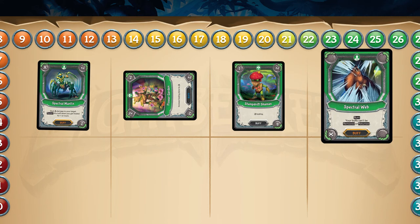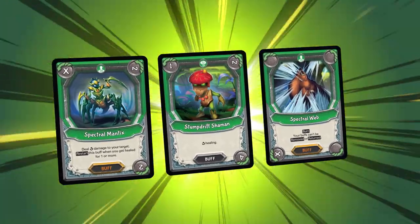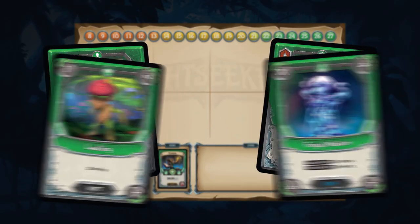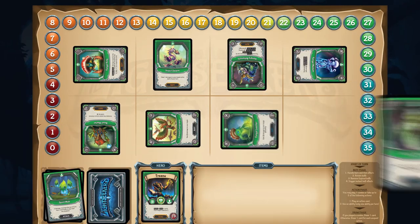Spectral Web then prevents other players from removing the buffs, ensuring this card combination stays a threat for its entire duration. Harness the restorative properties of Nature, keep yourself healthy, maintain buffs in play, and keep your opponent on the back foot.